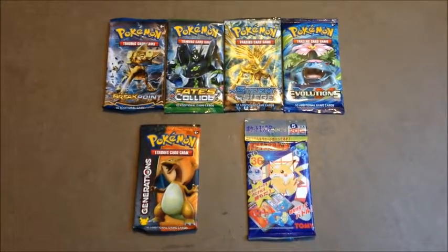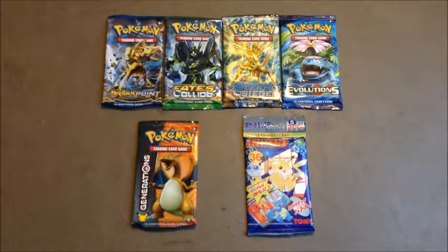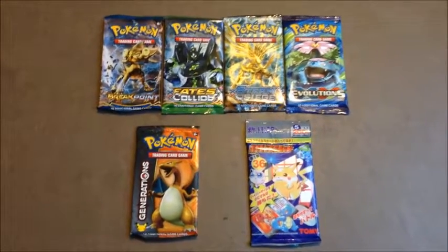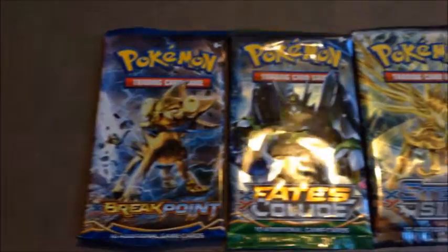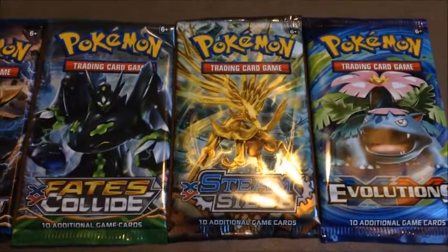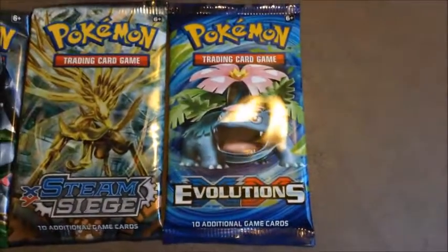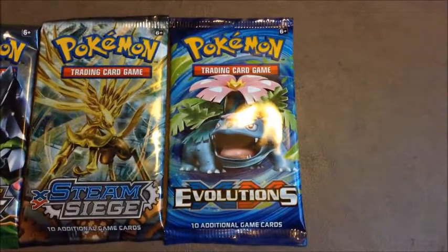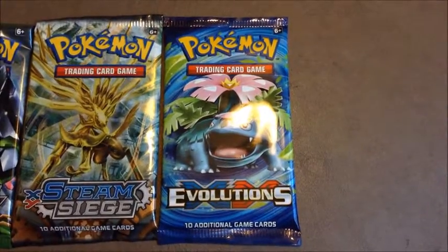In this update, it's the end of a generation as I have the final four packs for the XY generation, leaving off with the XY Breakthrough booster pack expansion. I now have XY Breakpoint, XY Fates Collide, XY Steam Siege, and of course XY Evolutions, which is a modernized reprint of the original base set from 1999. XY Evolutions is the final pack for generation number 6.